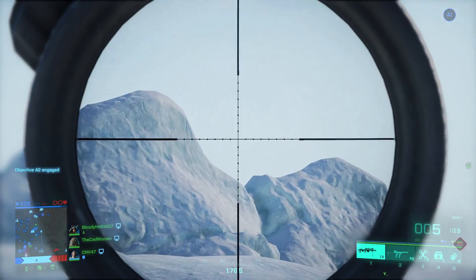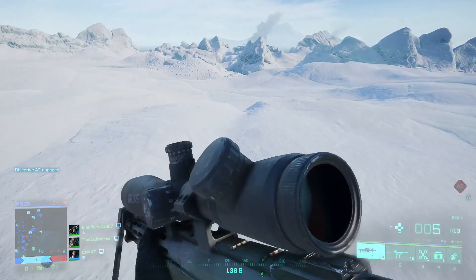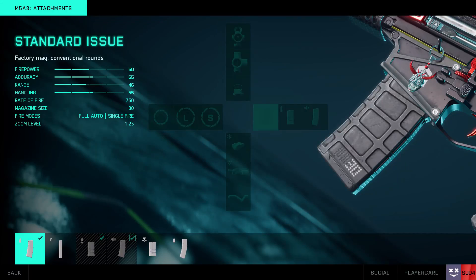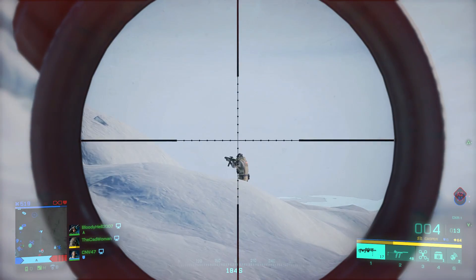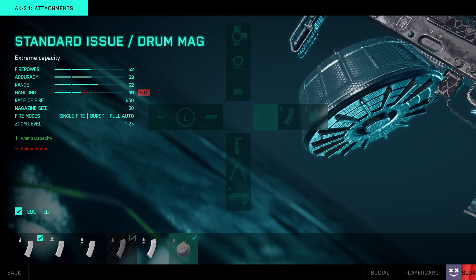In general there are five different types of ammunition available for most weapons and another five types for the shotguns. For assault rifles, SMGs and so on you can either use standard issue, high power, close combat, subsonic or armor piercing ammunition. And for each of these ammo types there are three different kinds of magazines available: the standard mag, the extended mag and the drum mag.